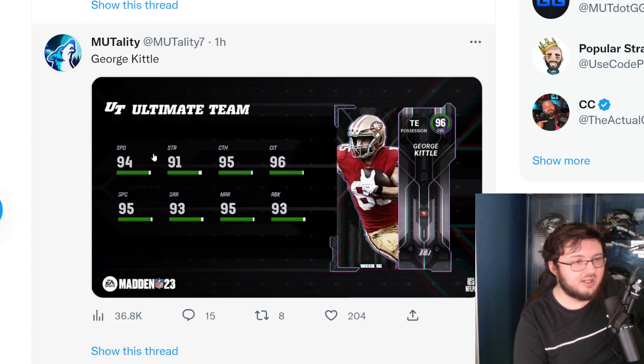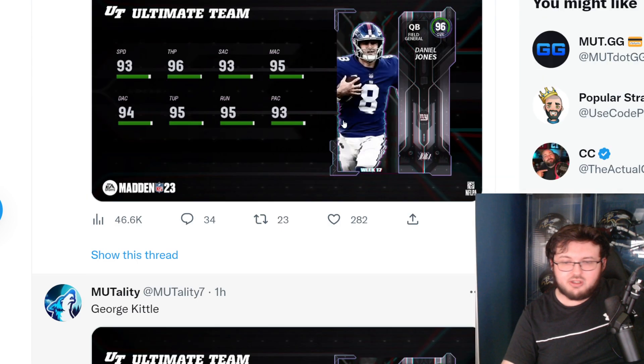96 overall George Kittle: 94 speed, 91 strength, 95 catching, 96 catching in traffic, 95 spectacular catch, 93 short route running, 95 medium route running, and 93 run block.